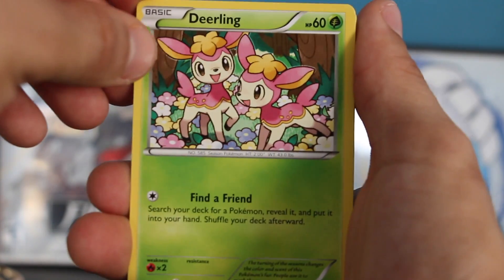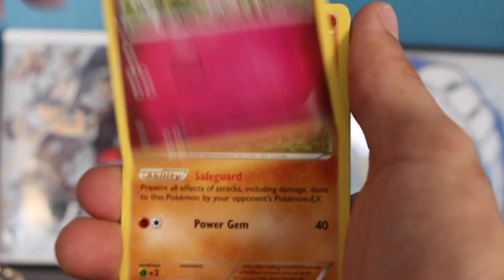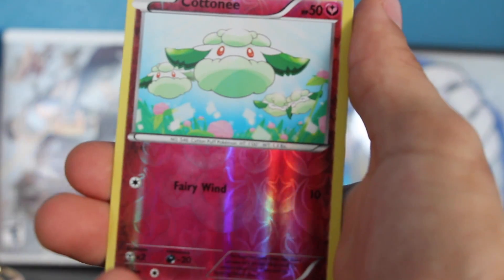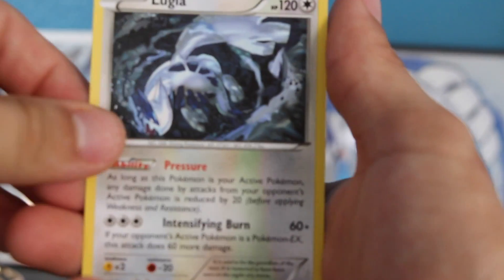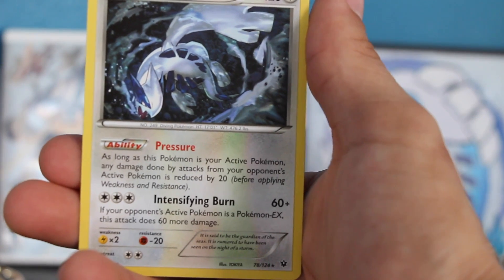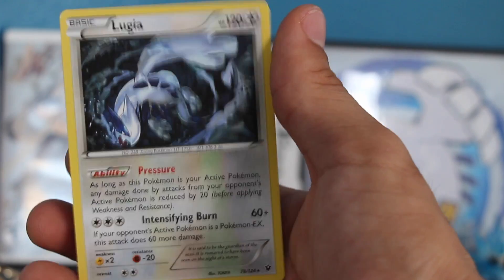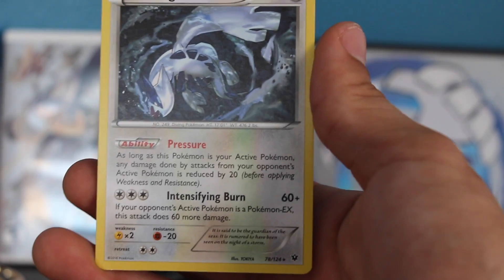Look at that adorable freaking Deerling! I want one for my house just to roam around in my backyard. I live in a farmland kind of area — it's legal to have horses in my backyard if I wanted to. I'd just love to have a Deerling chill with me. We have a fairy type Cottonee, a reverse holo, and then our rare — wow, it's Lugia with Pressure and Intensifying Burn. If the opponent's active Pokemon is an EX it does 60 more damage, so not too bad. If you want this card without the luck factor, you can buy the Lugia theme deck for Fates Collide or just buy singles at your local card shop.